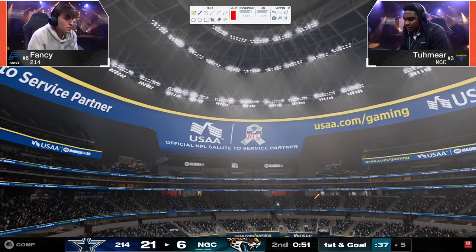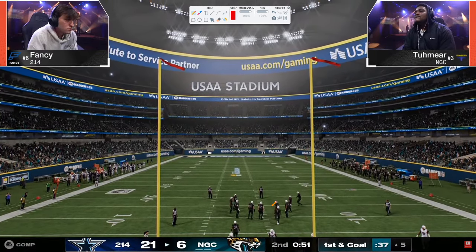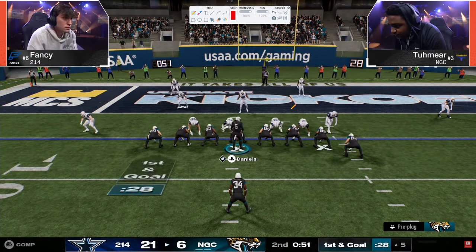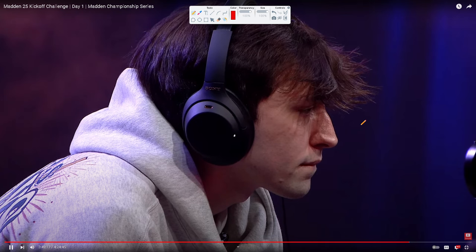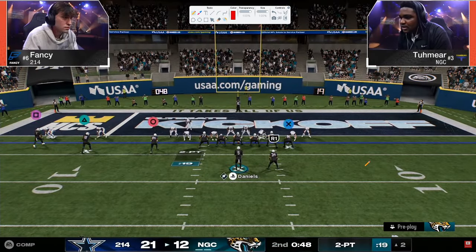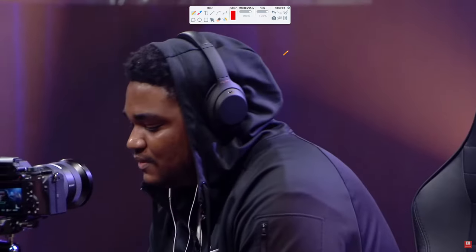Fourth down — Tamir has to convert. He goes to Y-option wheel. Busted coverage everywhere. Fancy was really trying to get that. Fancy goes with an all-out blitz trying to get the big stop, but now Tamir's in a situation where he needs to clock this down. Fancy's going to start calling timeouts, trying to force the issue and get the ball back to put himself in position to score three. Tamir has shown one of the weaknesses of Dollar, which is run defense — he's been able to consistently run the ball against this formation. Tamir now in complete control — no timeouts for Fancy. He's set up to score here, get the ball coming out of halftime, and potentially tie the game.